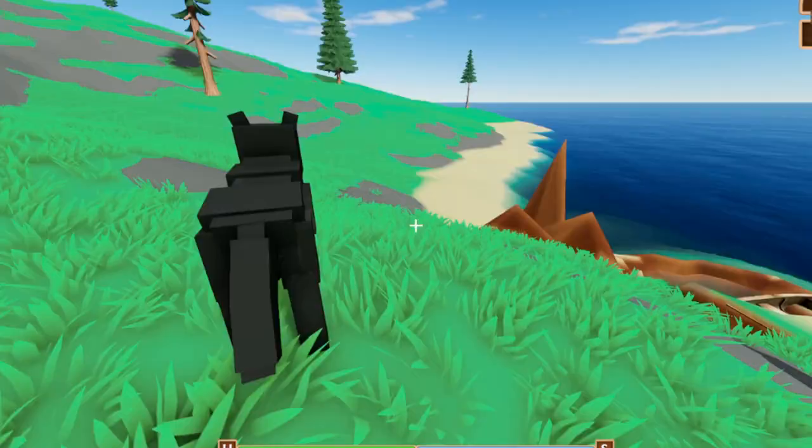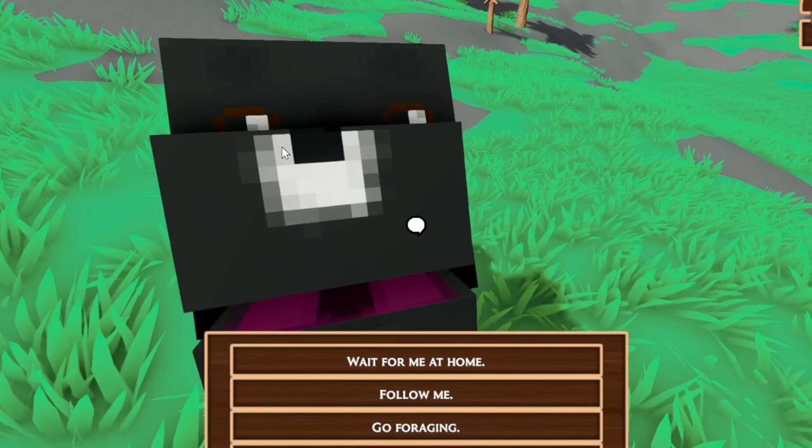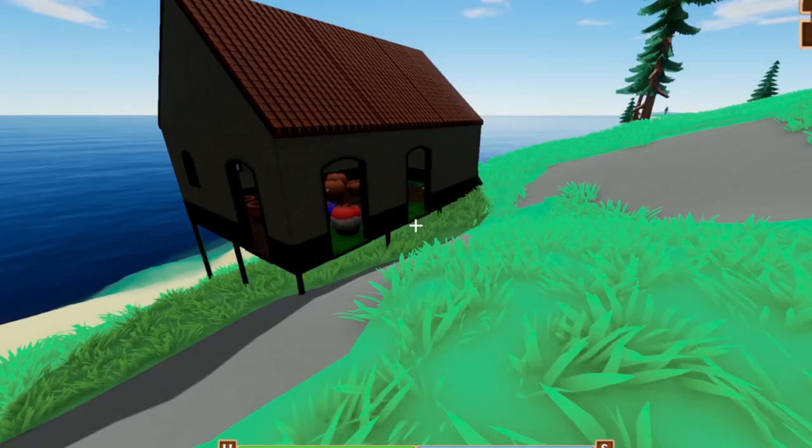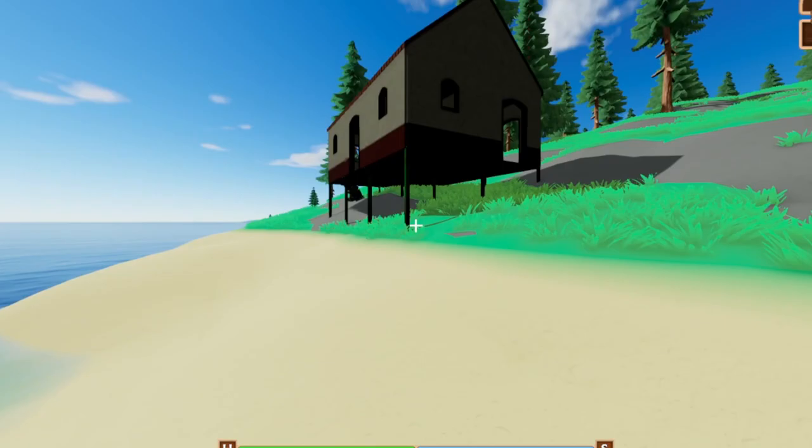I've got the dog walking around in the game with animations and a couple of the behaviors I want to add. There are three behaviors: wait at home, follow me, and go foraging — I've got the first two implemented. He barks and looks at me. If I tell him to wait, he'll bark and walk off. There's a 60% chance he'll pick a random location within 30 meters of your bed, or he'll just come and sit by it — it's kind of up to him.